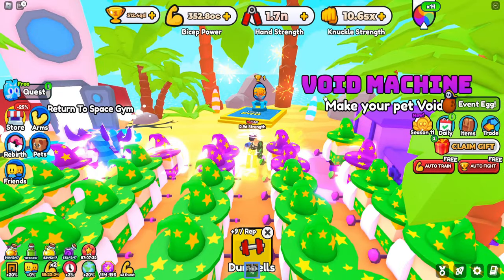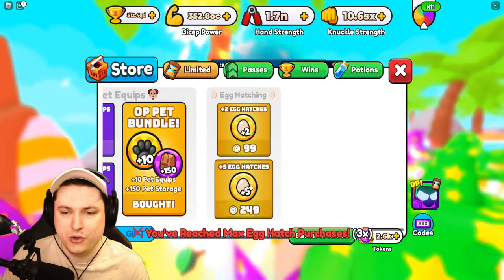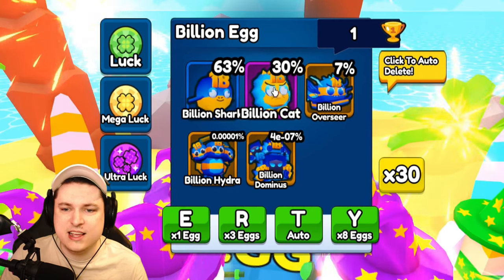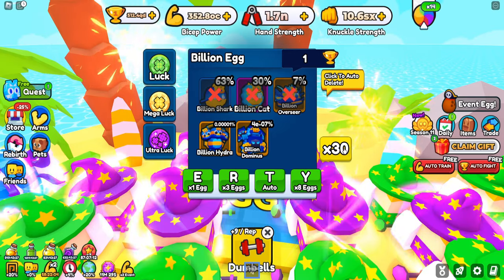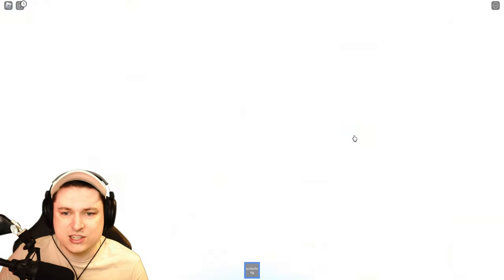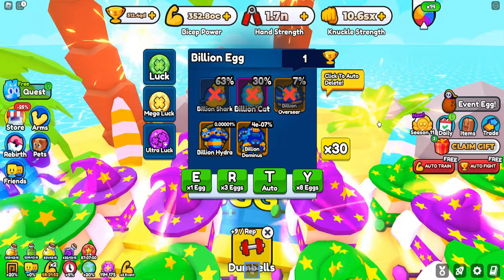You can now see on the screen, I was buying myself this game pet right there, and it is so good. After that, it was super simple — we went to the egg and just unclicked these at the top. We don't care about the shark, we don't care about the cat, we don't care about the overseer. With the luck pets that we have, we are literally only able to hatch the overseer, so the only pets I can get are actually above it, so I don't even have to auto-delete these.